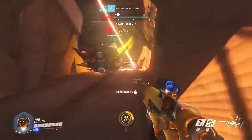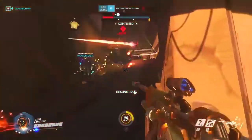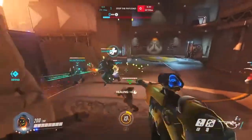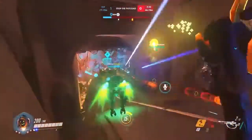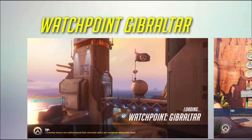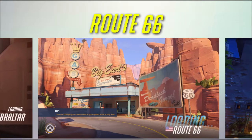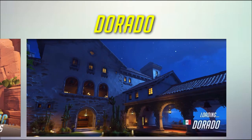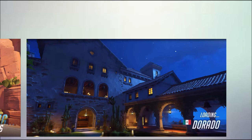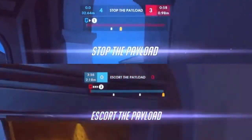The first kind of game type is Payload. The objective is simply pushing a payload through different checkpoints until reaching the end, and defending it if you're from the opposing side. These usually take place on maps such as Watchpoint Gibraltar, Route 66, and Dorado. These maps inspire teamwork through the use of pushing the payload.